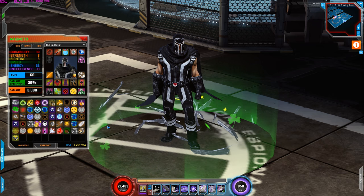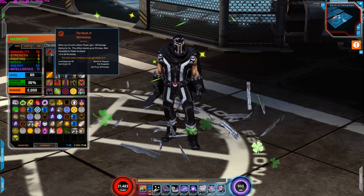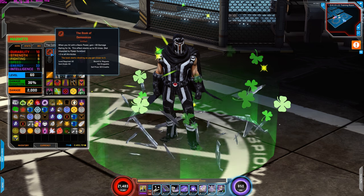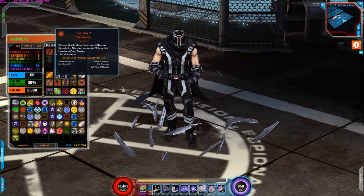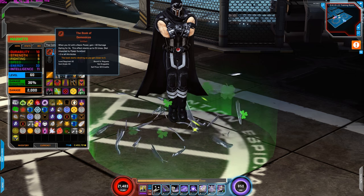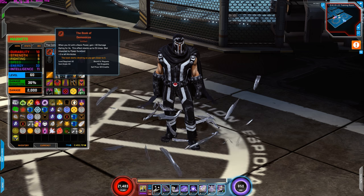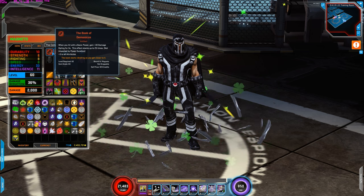First thing we're going to look at are the artifacts. The first artifact is Book of the Moticas. I'm using this for the plus 3 to all attributes. I don't have a basic power, but the artifact does grant 30 plus damage rating when you have a basic power. I'm mainly using this for the plus 3 to all attributes.